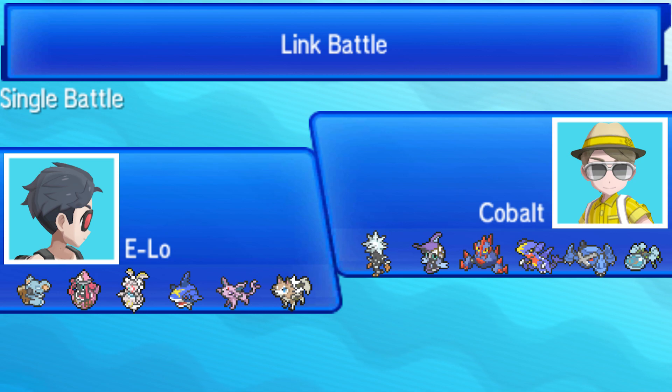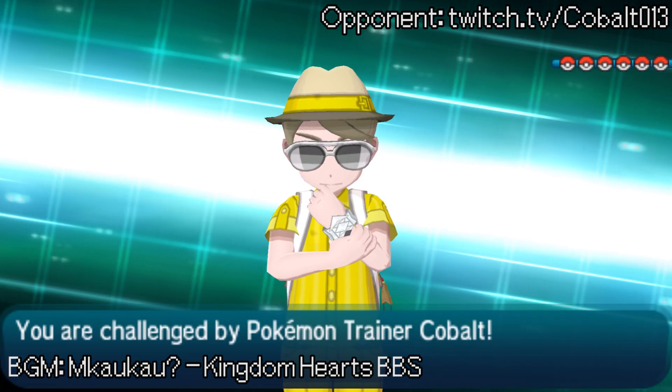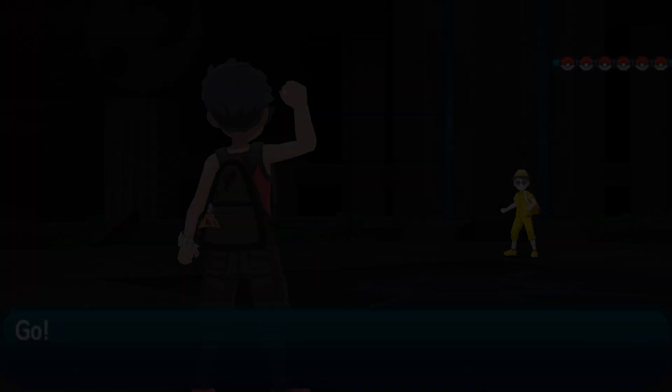I'm really liking Assault Vest Magearna a lot, so I put that on there. I wanted to use an offensive Z-move, so I figured I'd bring the psychic cat-dog thing and the rock dog thing — one of them has a Z-move, I'll reveal which one later. I've been really liking Mega Sharpedo lately; I actually had a 6-0 with it earlier in the stream.